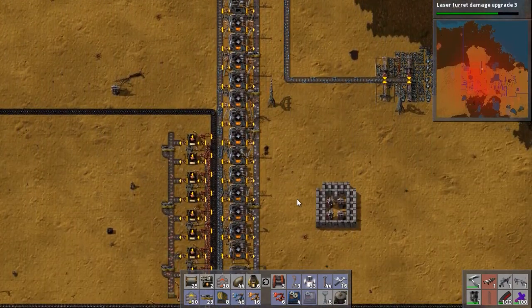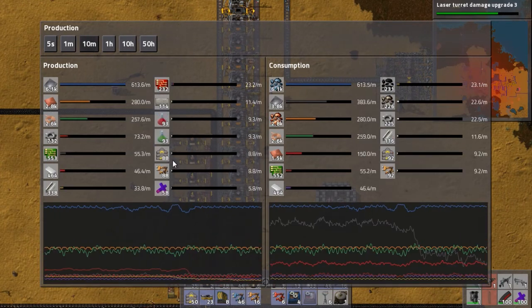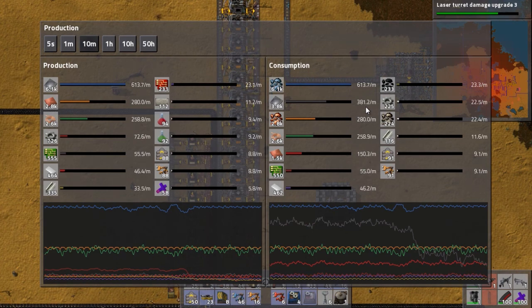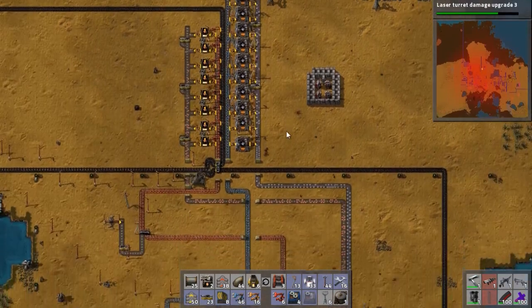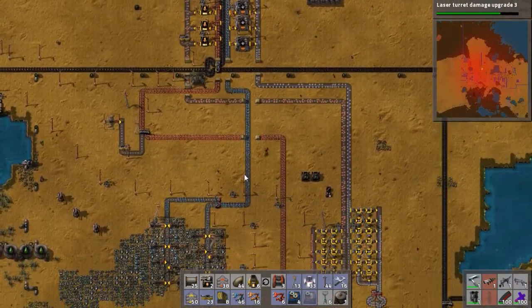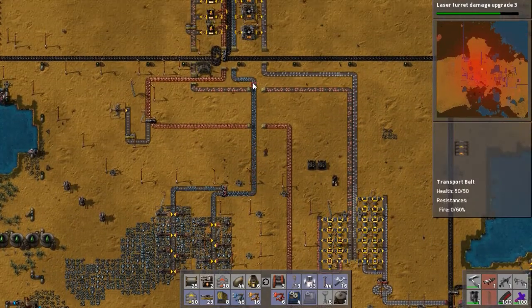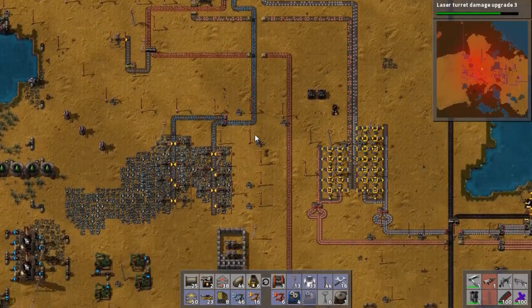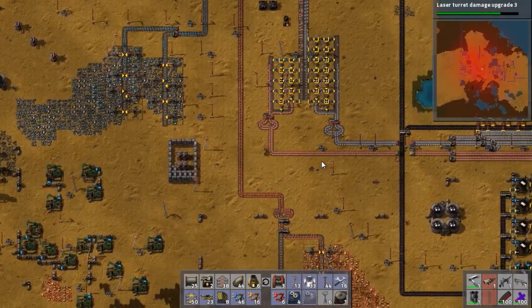If we look at our production over a 10-minute period, we're using at the moment 382 iron per minute and we're producing 613, so we're doing okay. This sort of backlogs a bit here, so I might need to upgrade some of these belts to fast transfer belts, but I'm having to manually craft them at the moment, which is something I'm going to solve fairly soon.